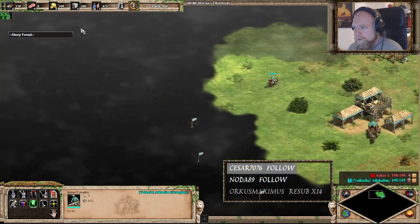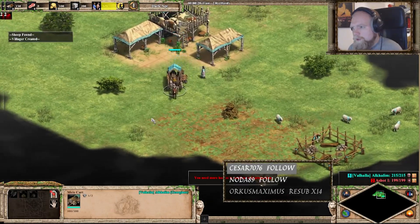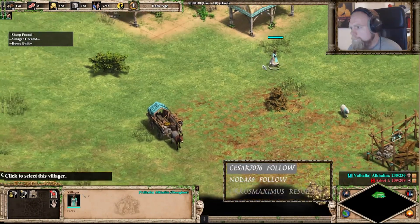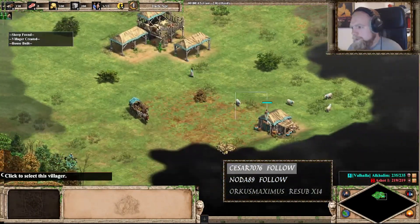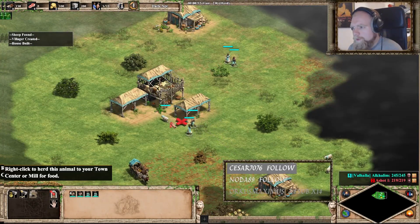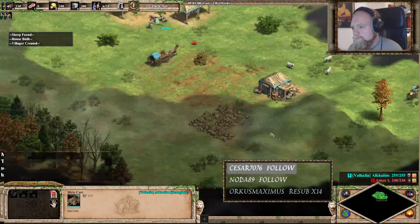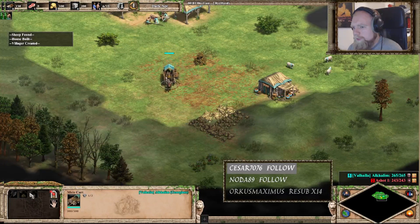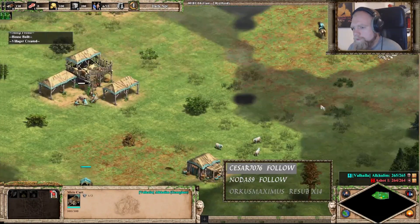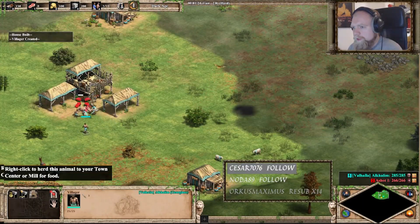Now you can already see one of the new additions in this DLC, which is the Mule Cart. There's stone, there's gold, there's wood — so it's basically a lumber camp and a mining camp in one. And it can move. It doesn't need to set up anything. It can research the tech upgrades as well. It has 300 HP, so it's reasonably tanky for a unit.